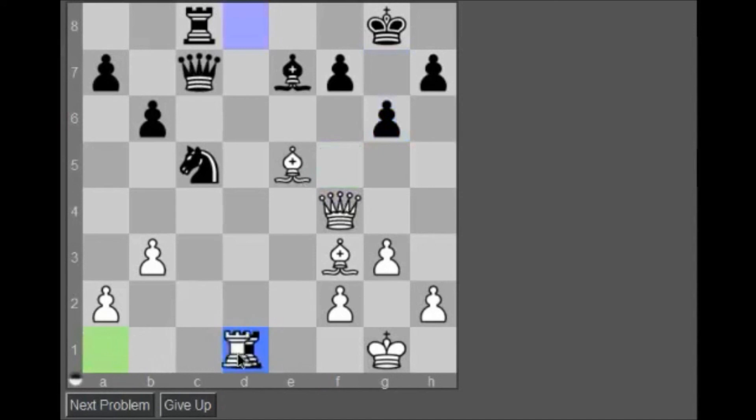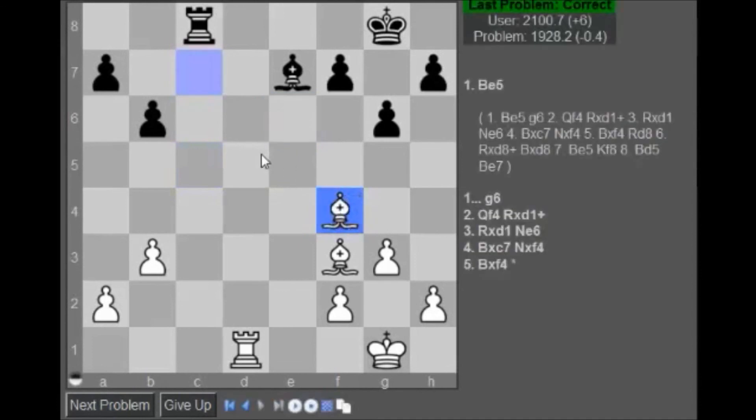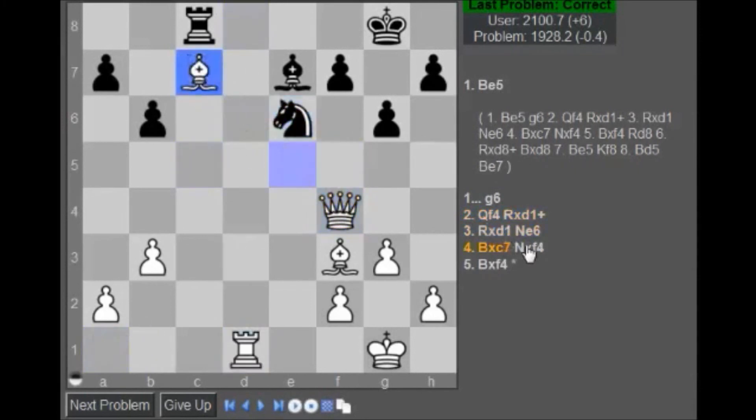Take — okay, check, fine. I'll take here, take, and I'm going to take the queen. Then if he takes here, I take it back on c4. So take and then take here — yep, up a piece! New rating: 2100, problem rating was 1928. Just try to find the queen trap and the nice intermediate move Queen f4 — definitely a nice find rather than taking immediately on c7. Queen f4, simply up a whole piece.